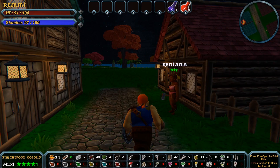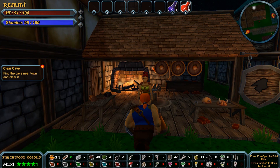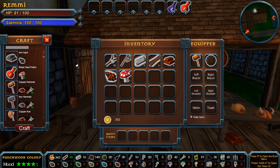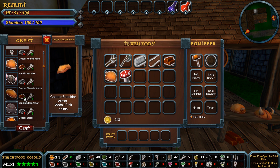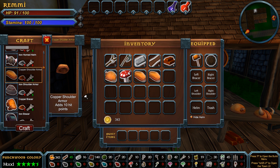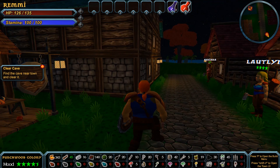Now we need to find the cave near town and clear it. I'm not sure when these initial quests end, but right now we're just learning the game — that's the point. Sooner or later we'll have more freedom to collect resources, craft, and explore. Let's craft up some potions — five new potions. Let's make some armor: obviously the horned helmet and we have shoulder armor — two shoulders so we can make two. We'll put the gear on — click to place it.